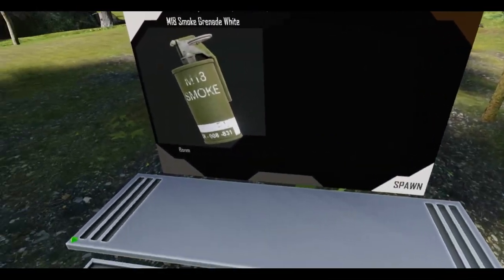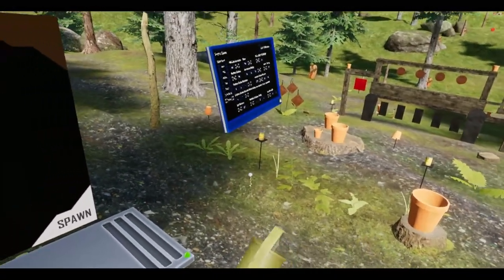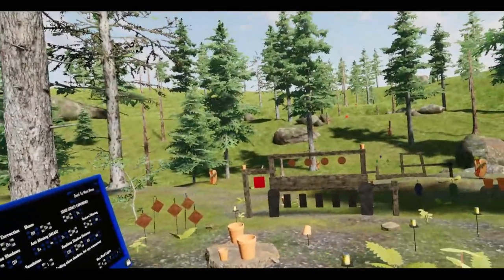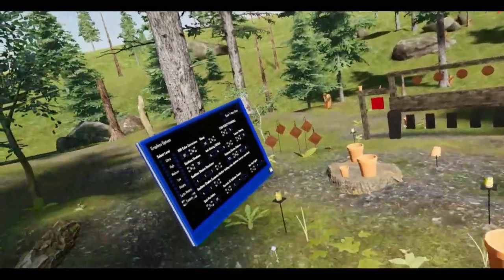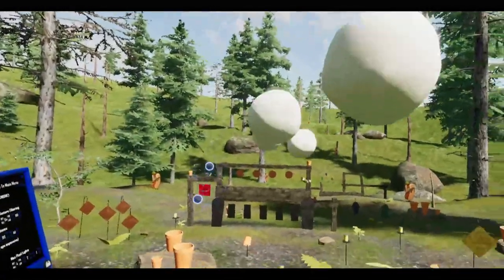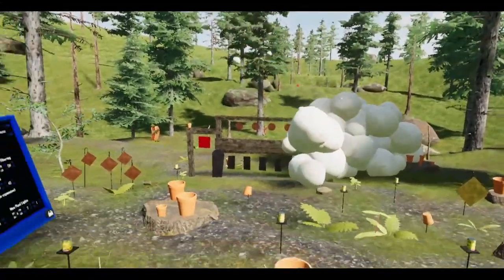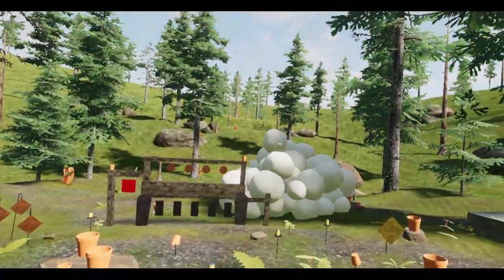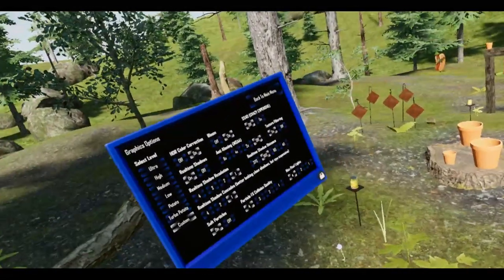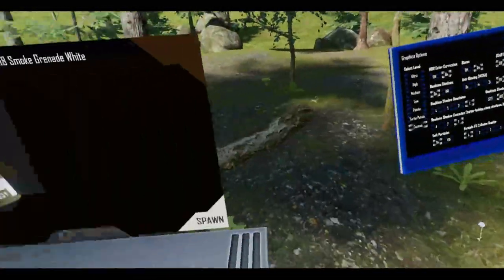We got ourselves a new smoke grenade. Yeah, so you saw today's devlog — a white smoke grenade. Let's christen this remastered range with some white smoke. There we go. A little bit of jittering — a little bit of stutter. That might be the particle effects, maybe. I'll have to find that out.